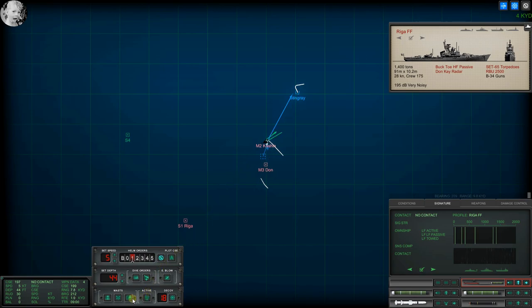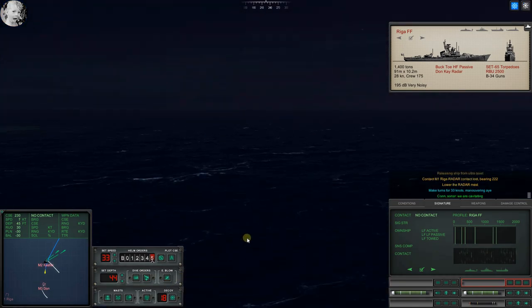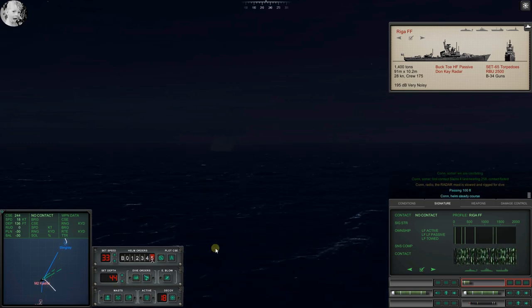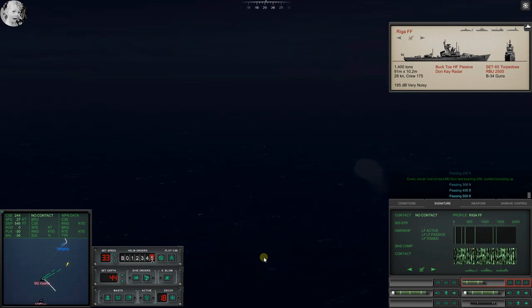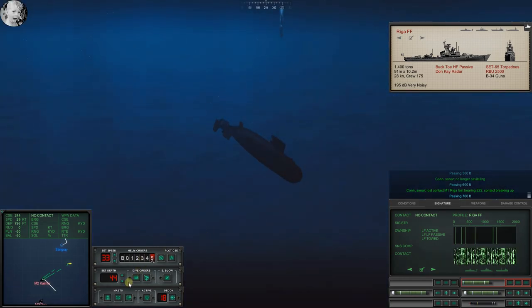We've got to get moving here in a second. Raise the radar mast - shoot two, three - and light him up. It would be wise to dive away. Con sonar, we are cavitating. Passing 100 feet, passing 300 feet - there goes the Riga. Passing 500 feet with the Harpoon. Con sonar, no longer cavitating. Passing 700 feet, passing 800 feet, passing 900 feet.